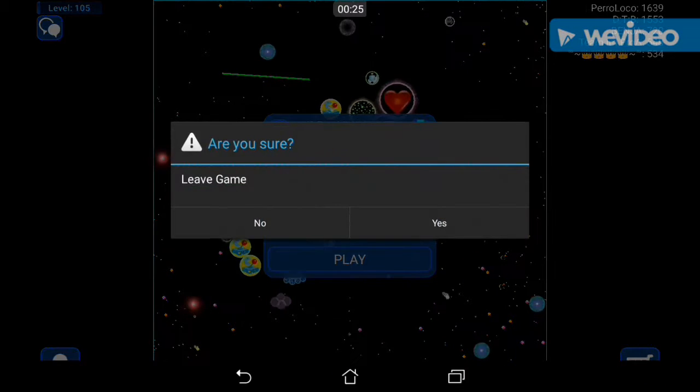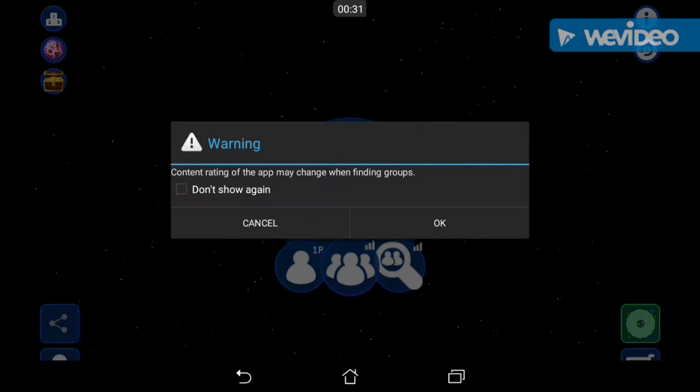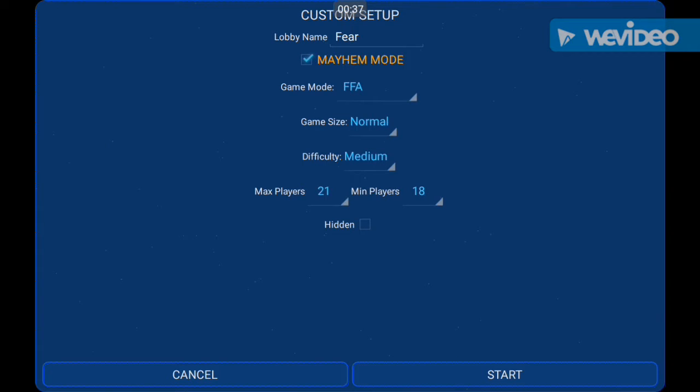So first what we're going to do is close out of our FFA game and go to the main menu. Then what we're going to do is tap on the find groups icon right there, and then you'll just want to click OK, and then what you do is click Create.